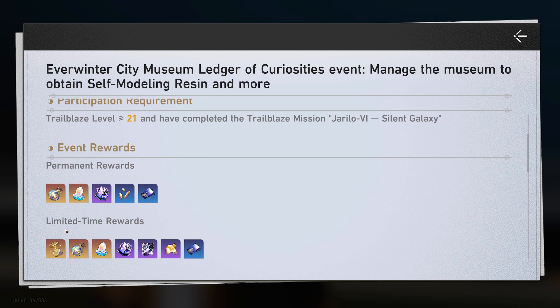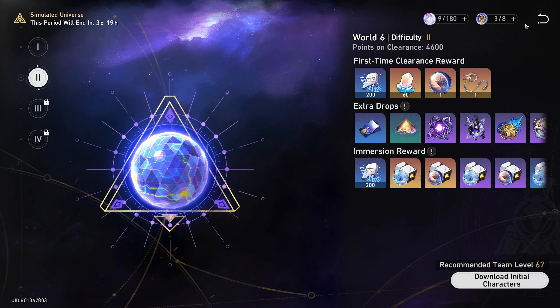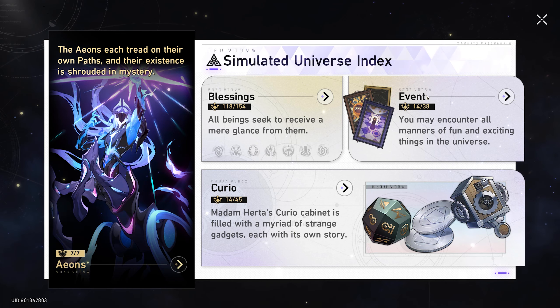While we're on the topic of relics, there's an event coming soon that will allow you to get double planar ornaments in the simulated universe. Getting that set is a lot less tedious since you don't even have to complete the full simulated universe world and can get multiple per world. The fact that we're getting an event this early where you'll get double the planar ornaments is really nice, and I wonder if they'll do that for other relics in the future — that would be very generous on top of what we're already getting.